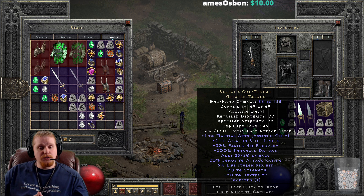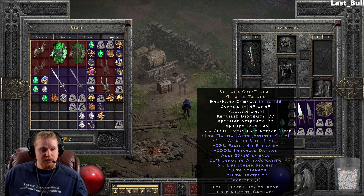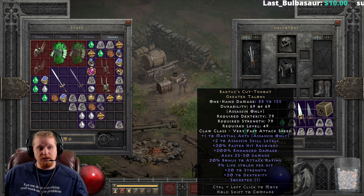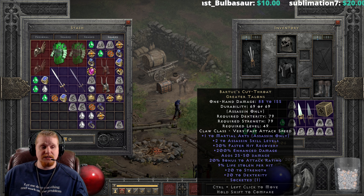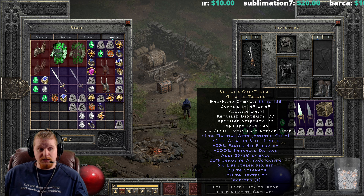It's 88 to 155 damage. This is the Greater Talons, and it has a dexterity requirement of 79, a strength requirement of 79, and a level requirement of only level 49 — not bad, actually. For a level 49 item, this might be a very easy item to put on a lot of Assassins, even if you're not technically a martial arts sin, just simply because it has such nice stats.